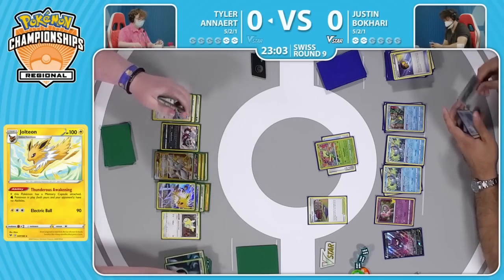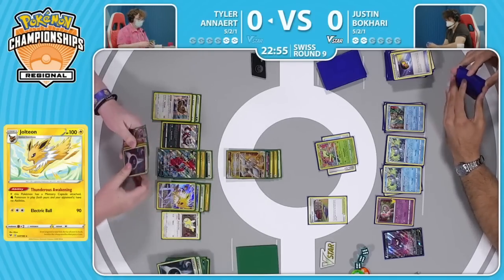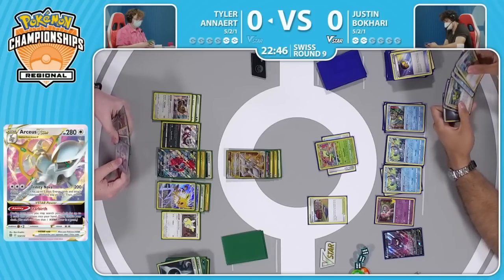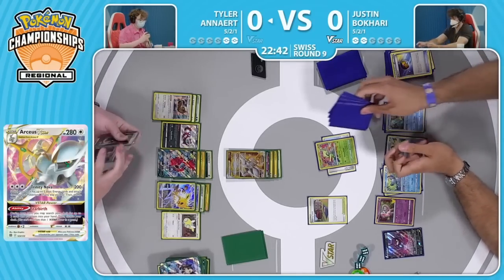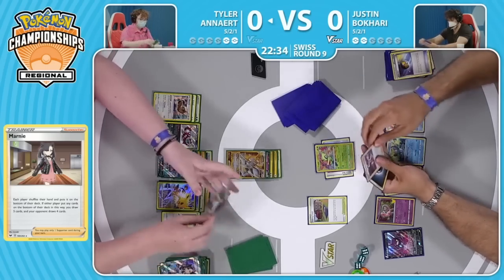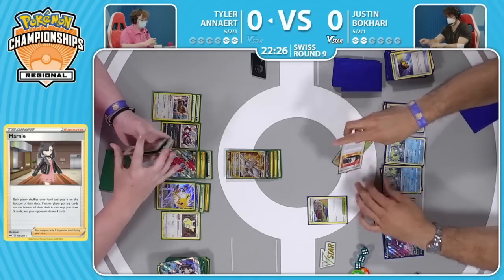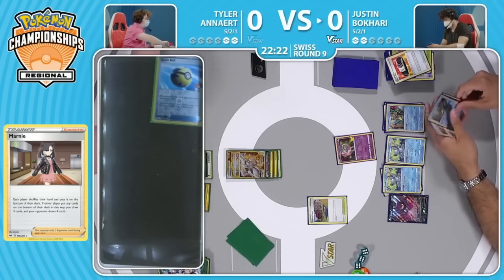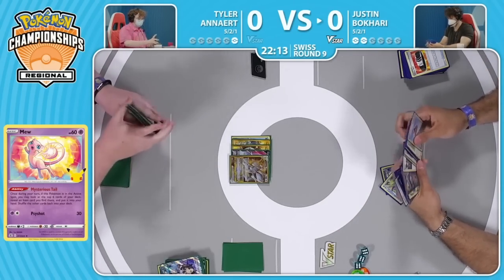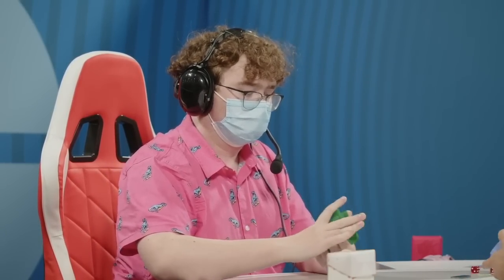That is a massive whiff, and now Justin has to scramble and figure out what other route to victory he has. He needs to take two prizes — can maybe pull off a Moltres next turn, but both of them are in the discard pile. Has Klara available potentially, but Moltres alone is not quite going to be enough to pick up a knockout on something like the Arceus. It's going to be even harder next turn because the Memory Capsule can now go onto the Jolteon and shut off the future Shady Dealings. Justin just has to pass the turn over to Tyler — that feels so painful. And the very first thing Tyler does is slap down that Memory Capsule.